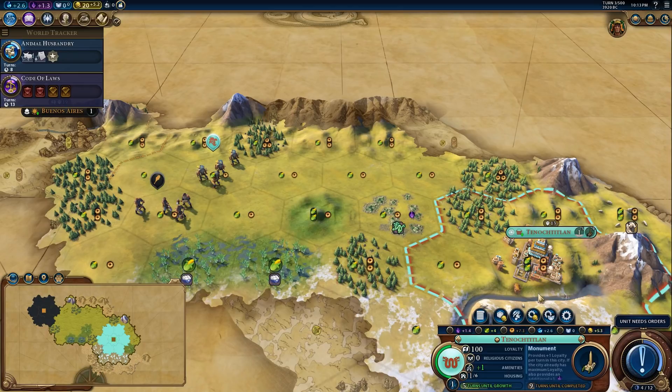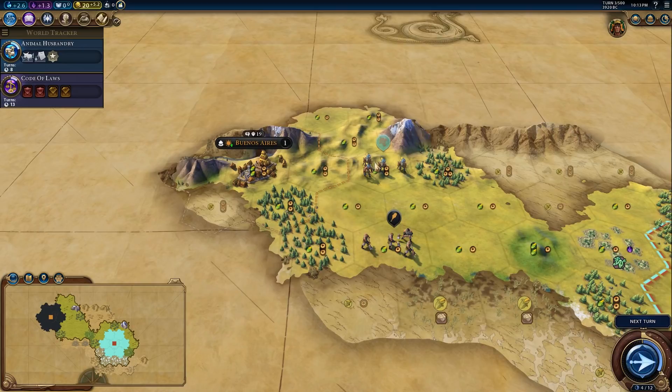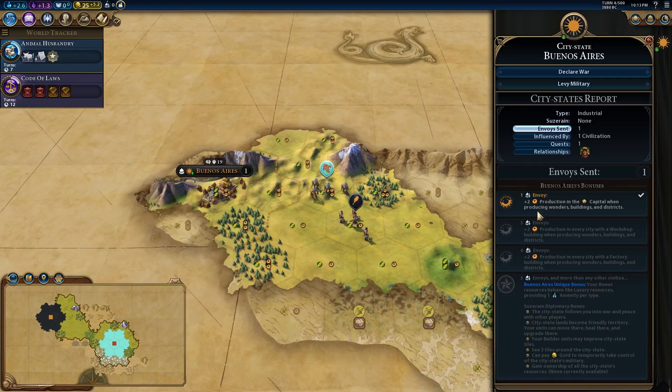We're going to continue exploring by moving up onto a hill, because by moving onto a hill our units can actually see further. This plus two production only applies in the capital. We don't need to worry too much about their three-envoy bonus yet — you're just looking at it and generally speaking you want to play around it if it's an option.